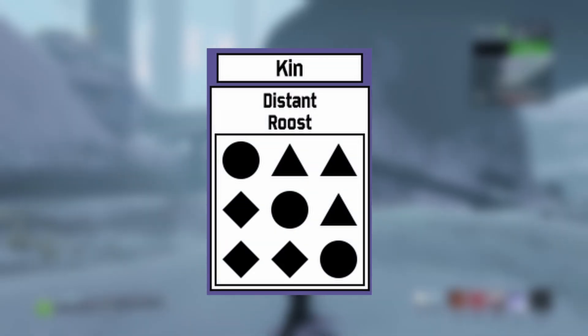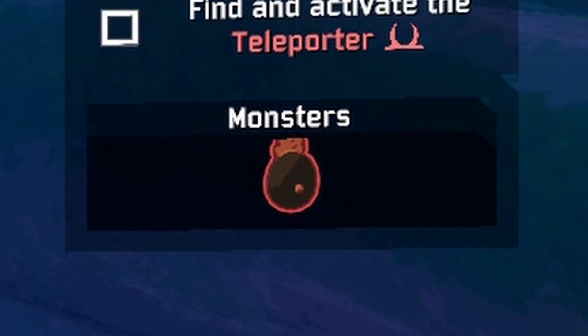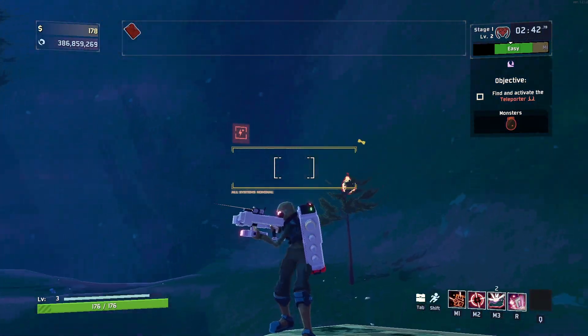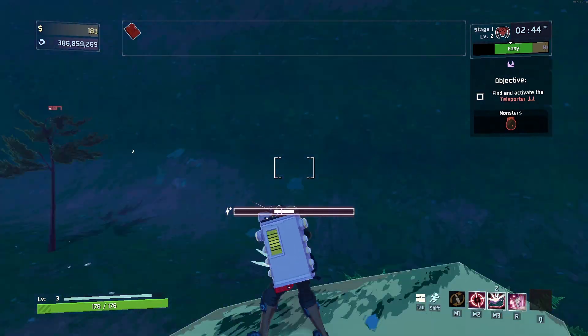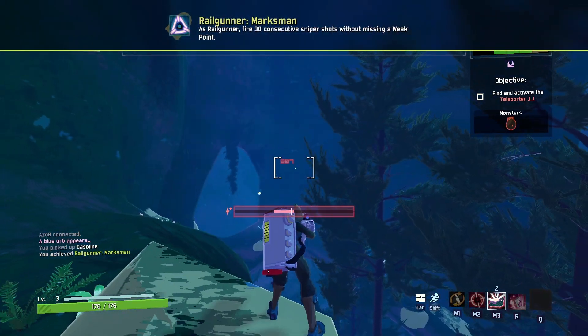The easiest way to do this is go on stage 1, turn on Artifact of Kin, and refresh stage 1 until you get Wisps as your monster. They have the largest frame to shoot in, and unless you're directly underneath them or over top them, it's really hard to miss the weak point. Rinse and repeat shooting these guys 30 times and you'll have it in no time.